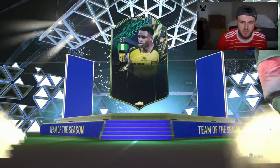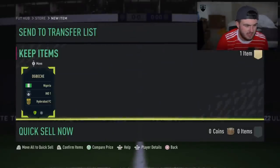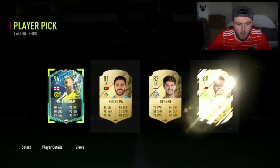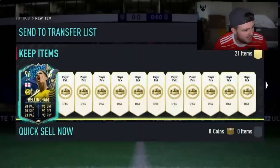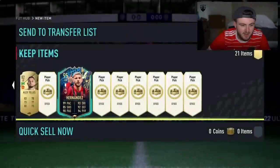Nigerian striker — Onuachu? No. Ogbechi. I didn't even know this guy got a team of the season. He plays in — is that the Indian League? Might have been rest of the world team of the season. Oh my word — are you kidding me? In his first player pick, he goes and gets TOTS Bellingham! Are you kidding me?